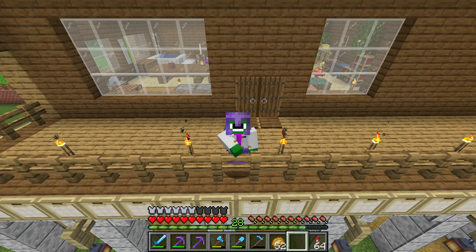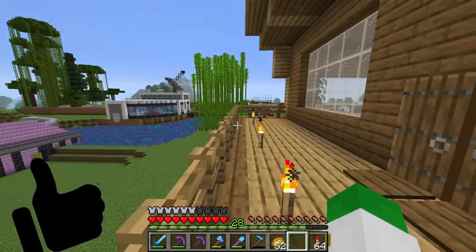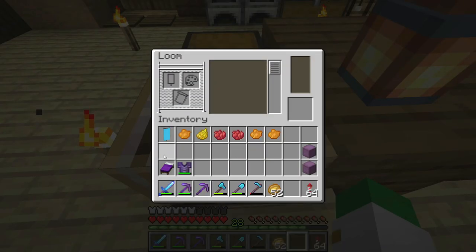Hey guys, welcome back to iCraft MC. In this episode we're going to be showing how to make an automatic pumpkin and melon farm. But before we do that, we're going to make the banner for the episode.